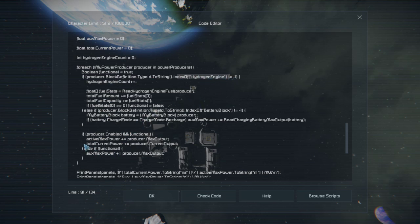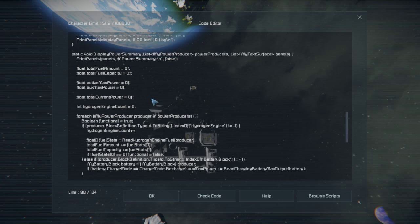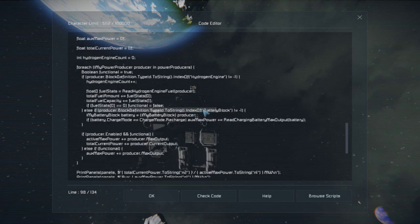I actually moved the max power check out of the if-block so it would count for all power producers, since they're all going to be contributing to max power. As I did that, I realized that batteries in recharge mode have a max power output of zero, even if they're a large grid battery with a max power output of 12 megawatts. So up here I'm checking if it's a battery block. Rather than have a separate loop through the grid terminal system, I just figured: if it's not a hydrogen engine, we'll check if it's a battery block, then cast it to access the battery interface.